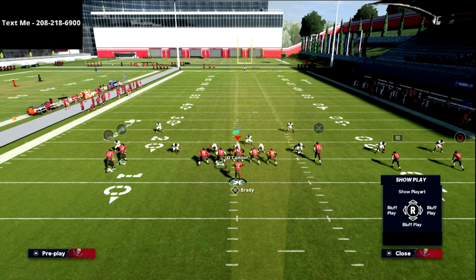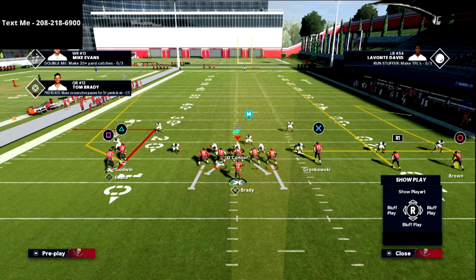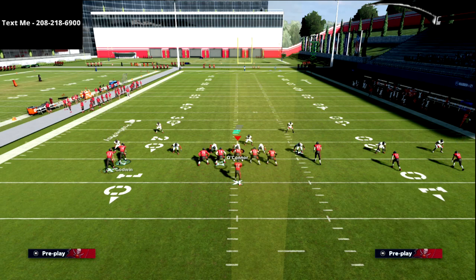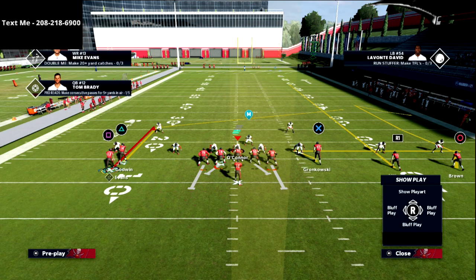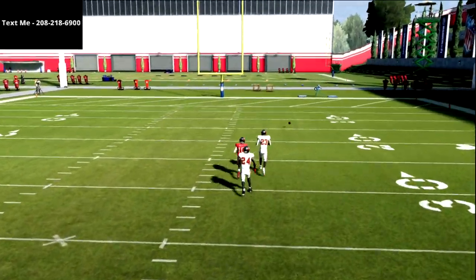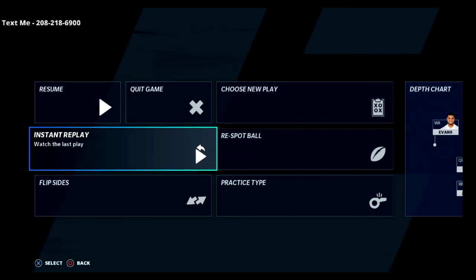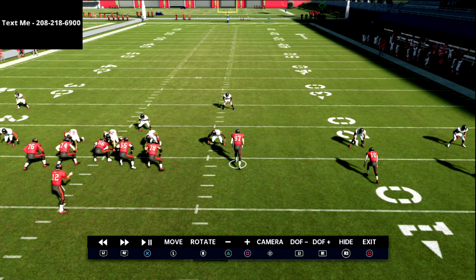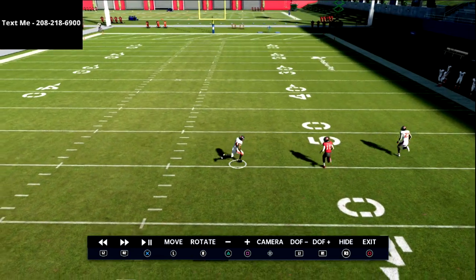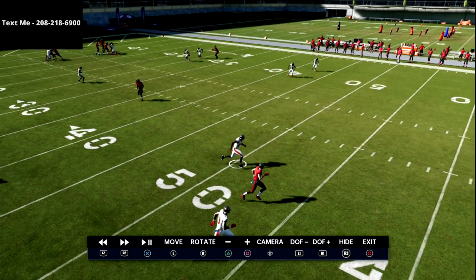The setup: streak the R1 receiver, put X on a whip route, put circle on a comeback route, then take the two backside receivers — put triangle on a post and square on a curl. What you'll see is the R1 receiver gets over the top of the middle third. Going into instant replay, the comeback route combined with the post makes the safety freak out for a second, opening a window to throw the ball over the middle on top of Cover 3.